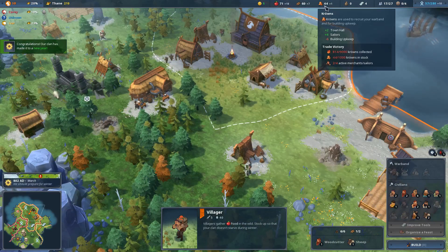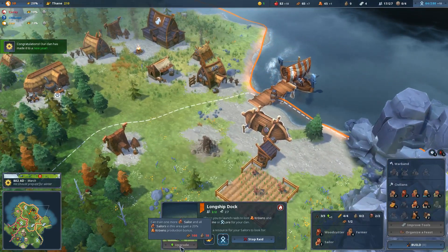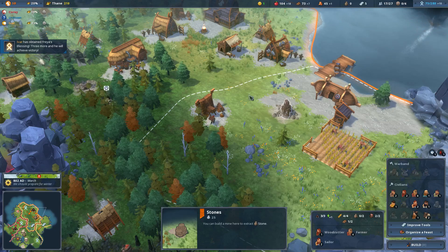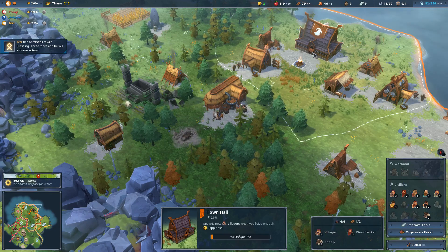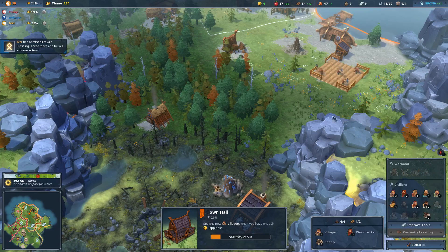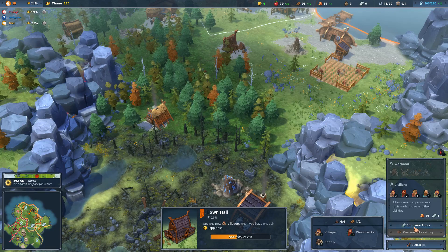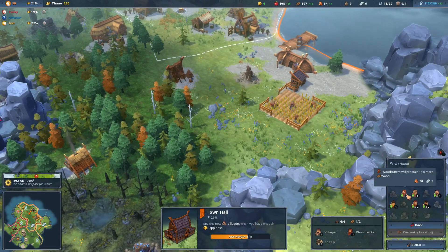We're starting to get to a point where building upkeep is eclipsing the money we're making, even with coastal raiding. I think the way to deal with that is by upgrading the dock. We'll have to make a mine over here since we ran out of stone. Our healer is out of work - let's turn this healer into a brewer since we just hit our happiness issues again. Let's organize a feast. All of our yields have gone through the roof! We also have enough iron to improve our tools - pick one job, spend 30 money and 5 iron, and make that job 15% more effective for the rest of the game. Farmers and woodcutters are probably the way to go.